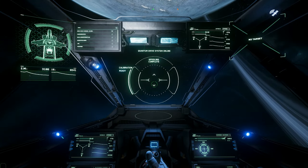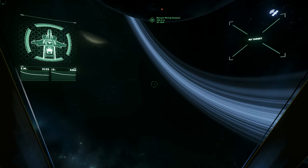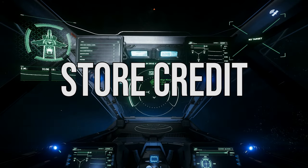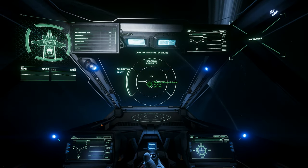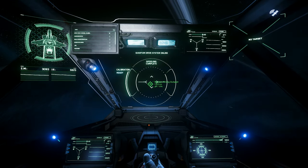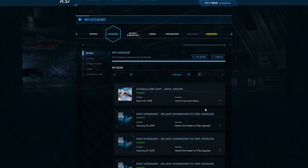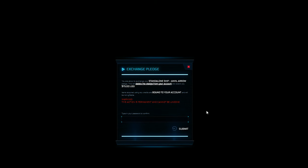Besides your in-game currencies, you also have two website-based ones: store credit and credit buyback tokens. Store credit is a currency that can be used towards pledges, ship upgrades, merchandise, and UEC packages on the official RSI website. Get this currency through reclaiming, also known as melting, pledges under the My Hangar section of your account on the RSI website, or by redeeming gift certificates on your account.